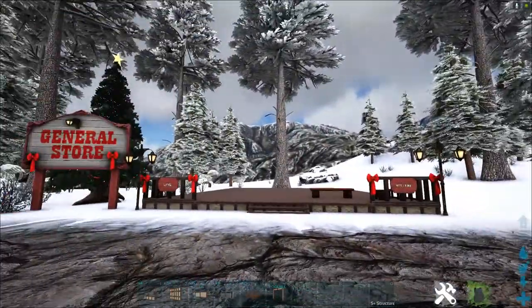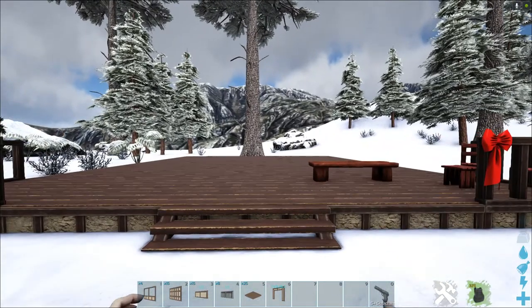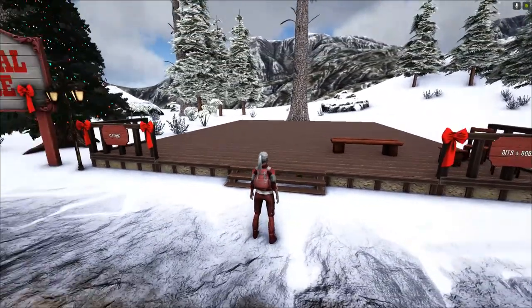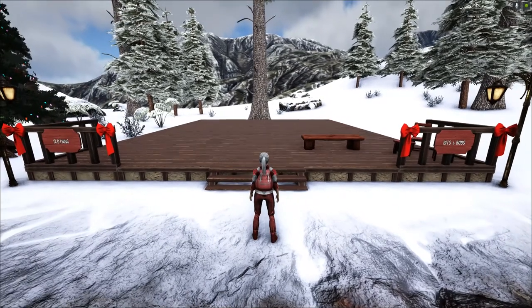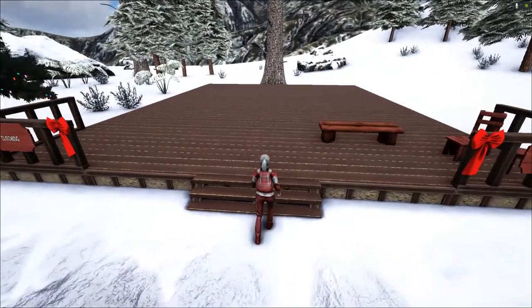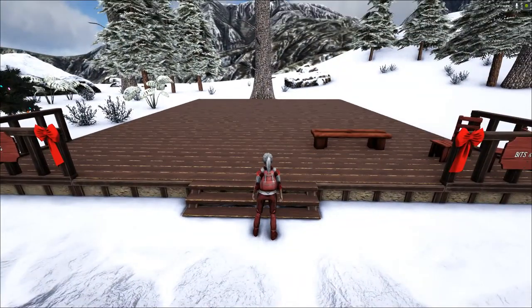Today we're going to build the general store. To start with, let's get into K mode. I went ahead and left the foundations down so we don't take time doing that, and the little porch kind of deck area I went ahead and left up and have it all decorated just to save a little bit of time. It's the Castle Keeps and Forts building — some structures — and we're going to do the entire thing out of that. So what you'll want to do is have a five by six foundation, so you need 30 foundations.